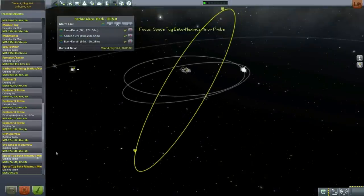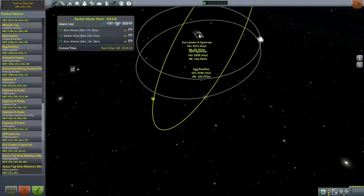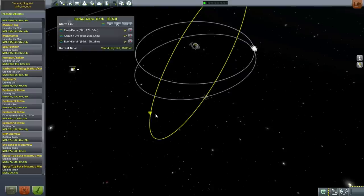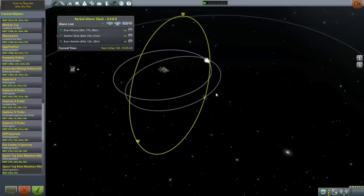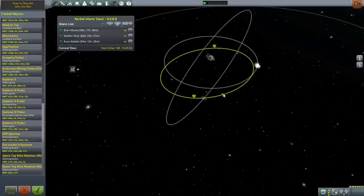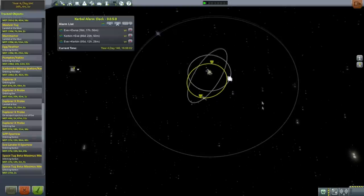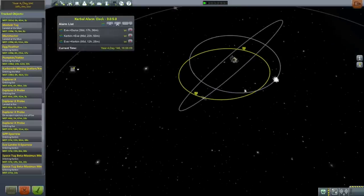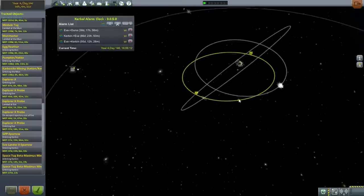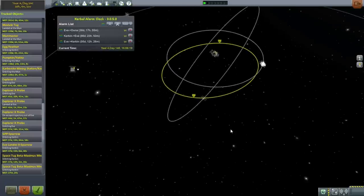The first thing I want to do is return the second stage of the Maximus launcher back to Kerbin — that's important because I intend to launch the Minmus station on a modified Maximus, so it'll be valuable to see whether the second stage needs work. Then, someone mentioned bringing the asteroid into orbit around Minmus instead of closer to Kerbin, and since it's so far out, transferring it to Minmus seems like a good idea — we have the fuel for that transfer.